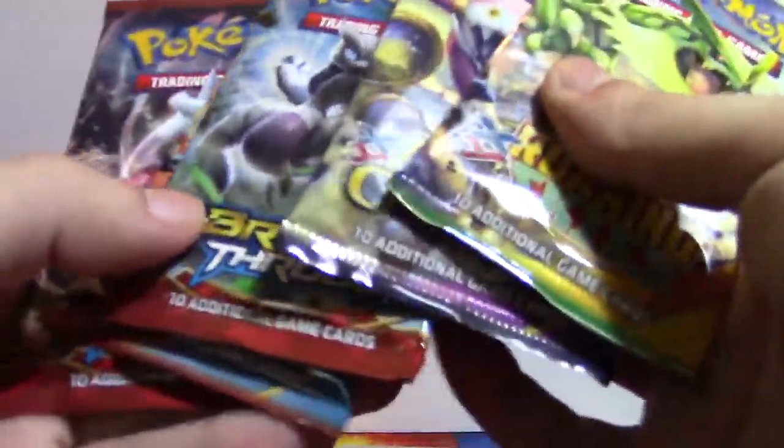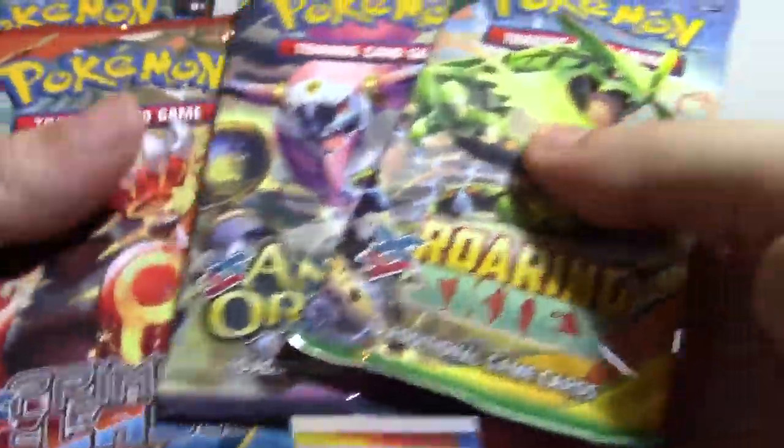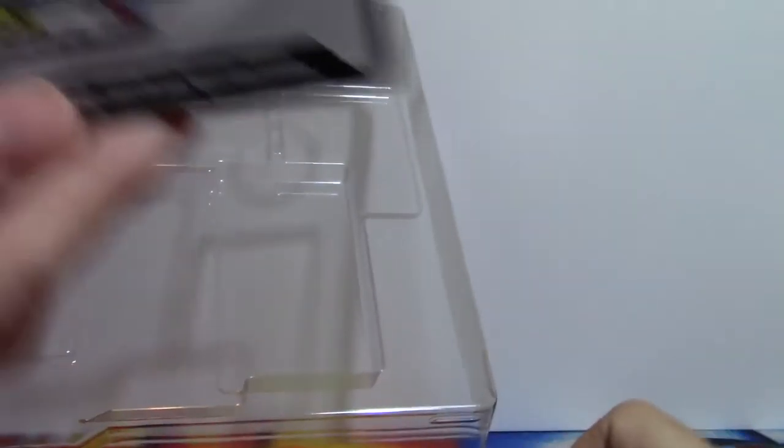Alright, Hoopa. You get the other promos we mentioned. What boosters do we have? It was one Primal Clash — that's the one we couldn't see behind it — two Breakthrough, one Ancient Origins, one Roaring Skies. And a code.